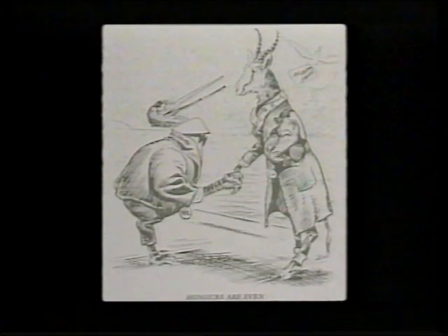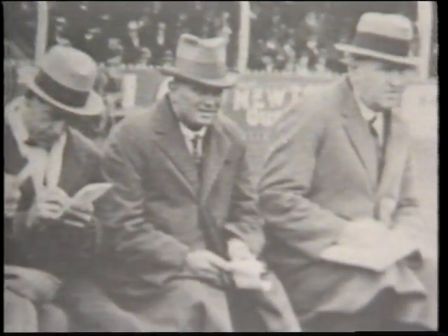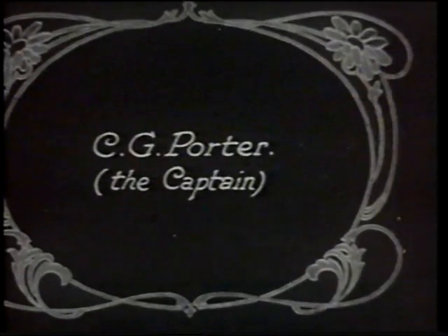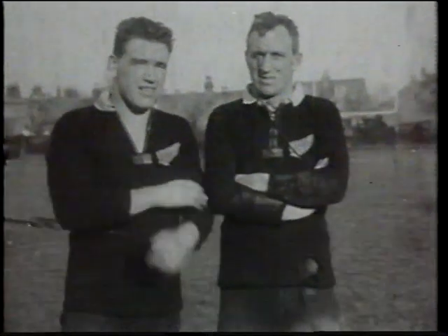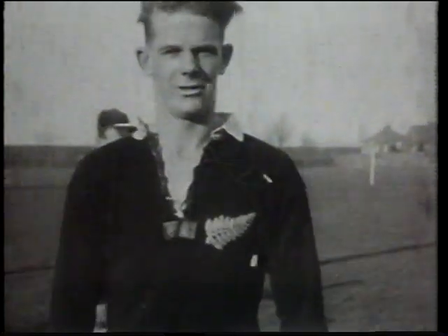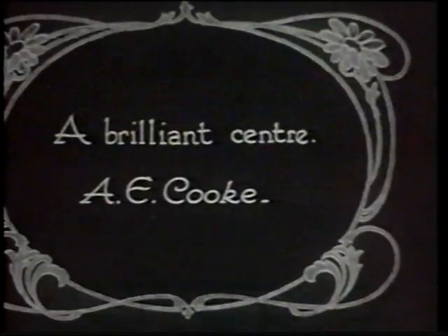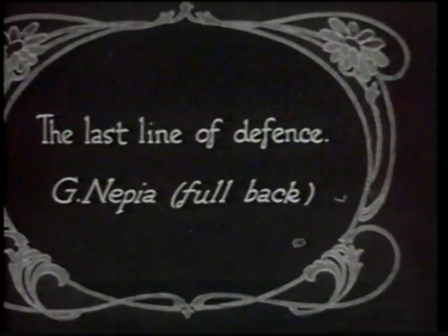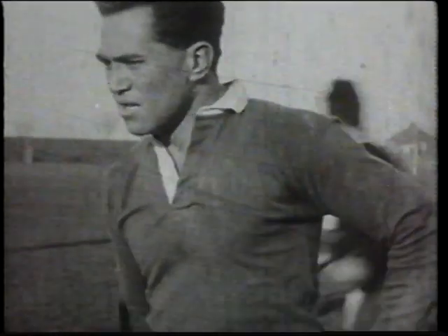Three years later at Athletic Park, the selectors ponder their choices for the 1924 Invincibles. The side includes many all-time greats: Mark Nichols, the brain of the back line and tour high scorer with 121 points; Morris Brownlee, the dynamic forward and future captain who would represent his country 61 times; Fred Lucas at centre, who wore the black jersey 41 times; winger Gus Hart, 17 caps but 23 tries; legendary second five-eighths Bert Cook; and the immortal fullback George Nepia, who achieved the incredible feat of playing with distinction in every game of the tour.